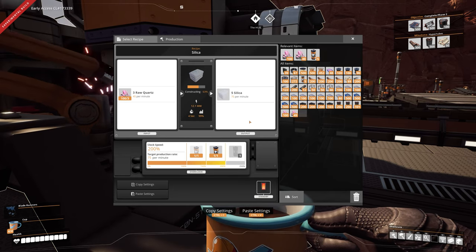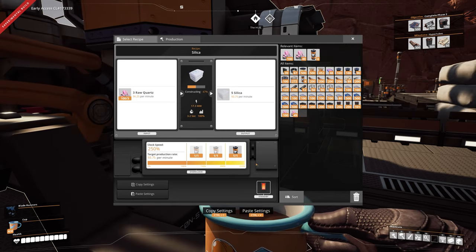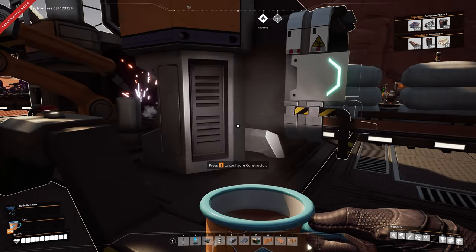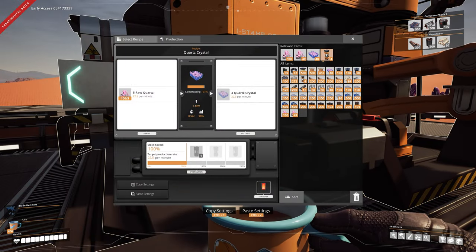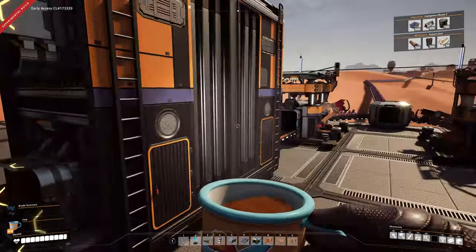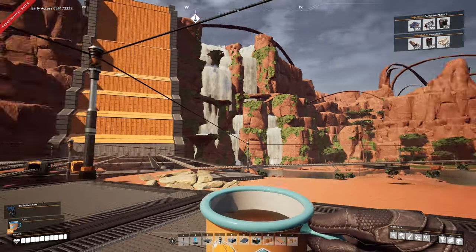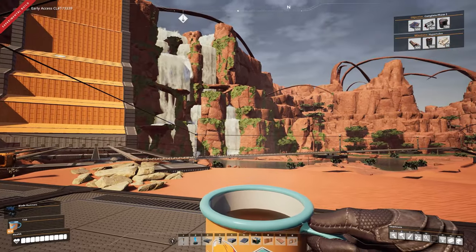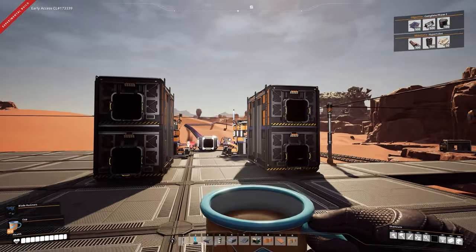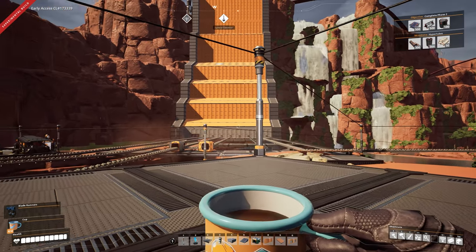We're going to need a lot of silica. We're doing 75 per minute — what if we do three constructors? The efficiency is quite nice — we're making 93.75 silica a minute. For the quartz crystals I'm not so worried, but I'll go ahead and put one constructor on that too. And there we have it — now we have a quartz line, a temporary one anyway. Eventually it's going to go into our factory properly with another tower over here. This is going to look like a really cool area once it's done — I just have a lot more work to do.